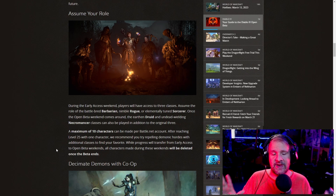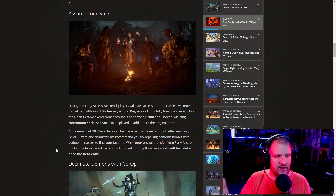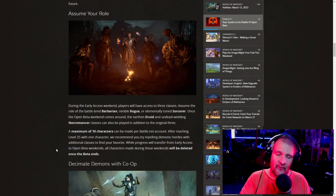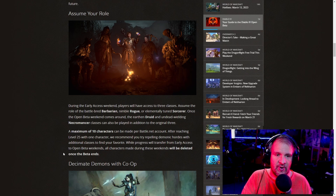There will be a grand total of 10 character slots, so you can actually play around with different builds across multiple characters to get a better idea of what you're going to want to play. It's fantastic news that all five classes will be available across the two betas and that there are enough slots to try out what you want.